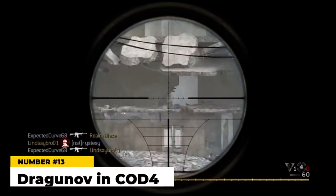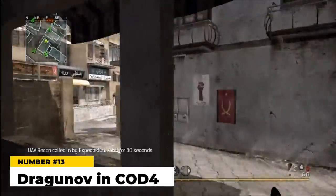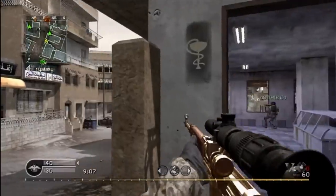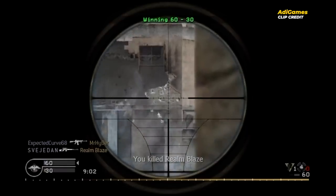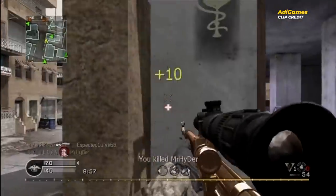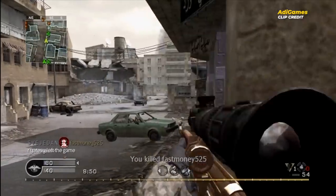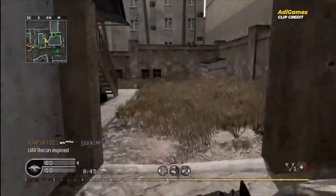You can't have a worst weapons list without a Dragunov — we're going with the one in CoD 4 at number 13. Considered by most to be the worst sniper in that game, it was a semi-automatic rifle and a one-shot kill to the head, two shots to the body. But actually getting those shots on target was easier said than done thanks to heavy sway, bad accuracy, slow reload time, and overall awkward handling. The CoD 4 Dragunov was quite literally just a worse version of the M21 — it was basically just in the game to take up space.